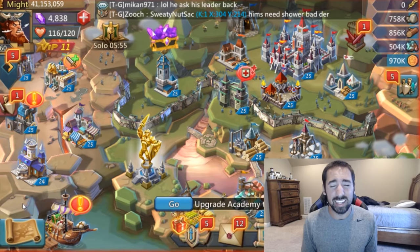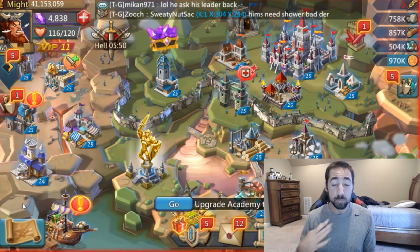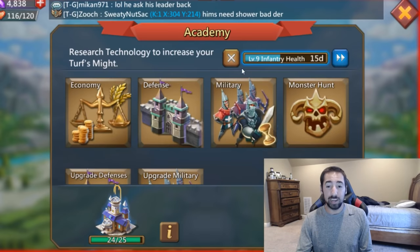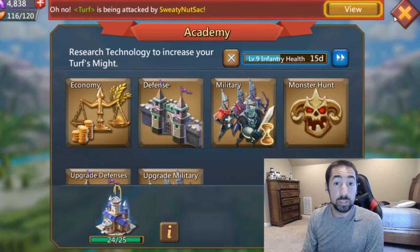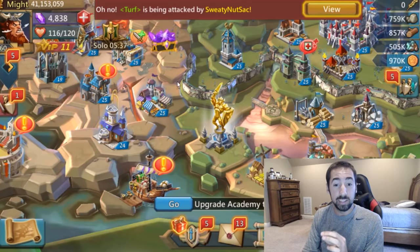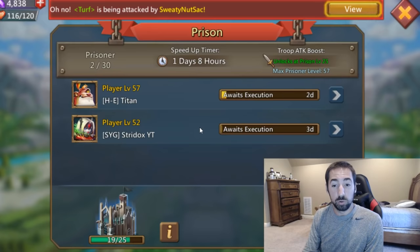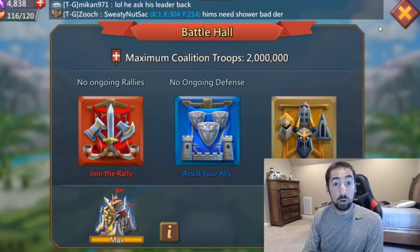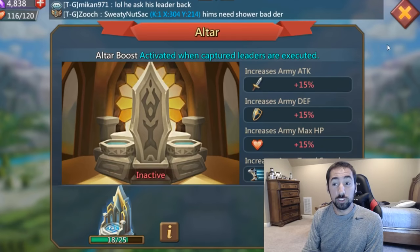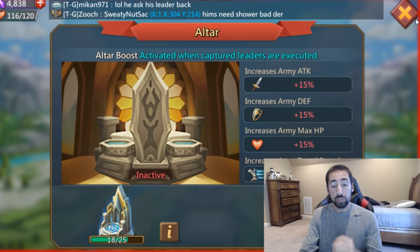I know it's very tempting — it is extremely tempting — but you have to trust me. Save those gems for your research military. Actually, don't even use your gems on research yet. Save your gems because you have to get 200k gems on your prison, on your battle hall, and on your altar — 200k each. So that's 600k gems total for each of those specialties.